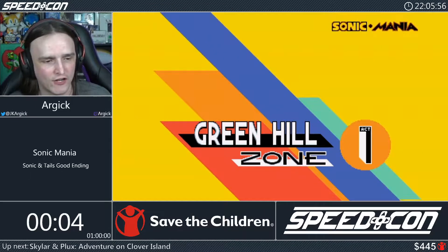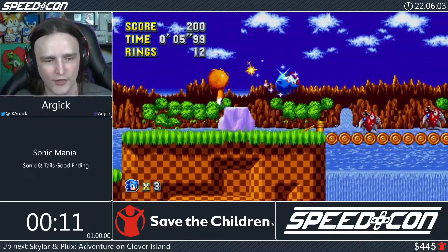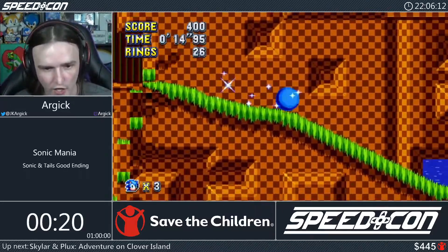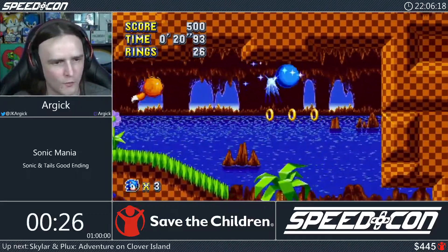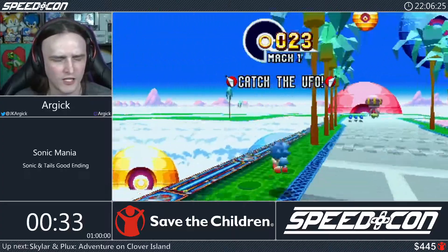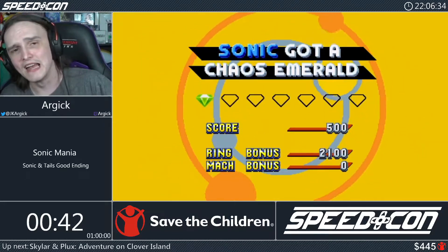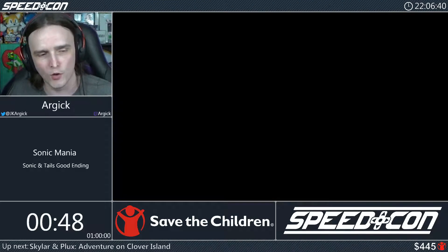We're off! Sonic & Tails, Sonic Mania good ending. For those of you who've never seen this game before, welcome to Green Hill — the first level in almost every Sonic game. We're running through the stage grabbing chaos emeralds as quickly as we can. In this game you can get all the chaos emeralds in about 10 minutes while still doing stages. We're heading to our first special stage — if you like Quake or Unreal Tournament, you'll enjoy the strafe jumping here, bouncing left and right to maintain and build speed to catch the emerald.